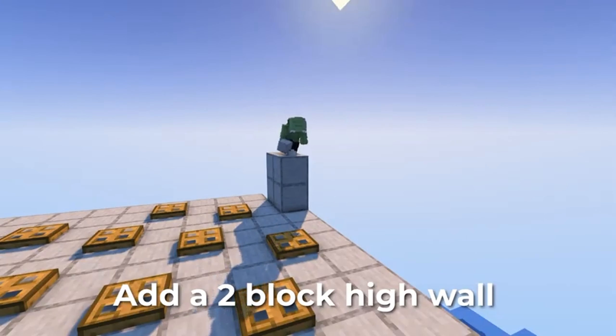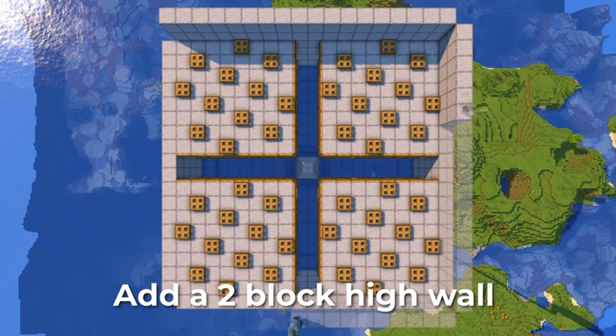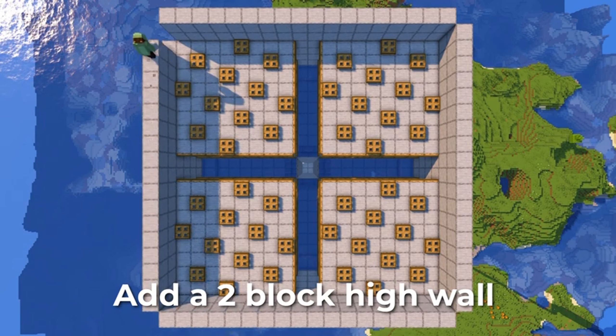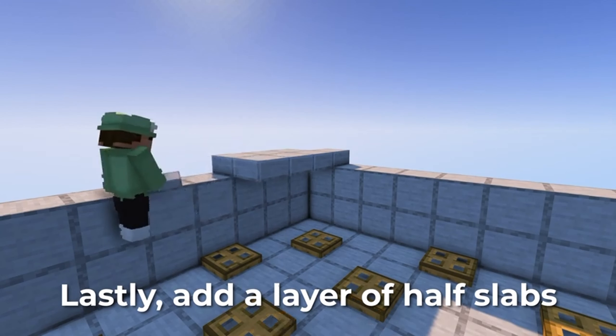Add a two-block high wall. Lastly, add a layer of half-slabs.